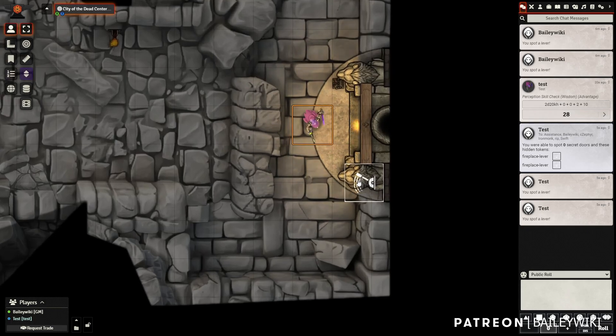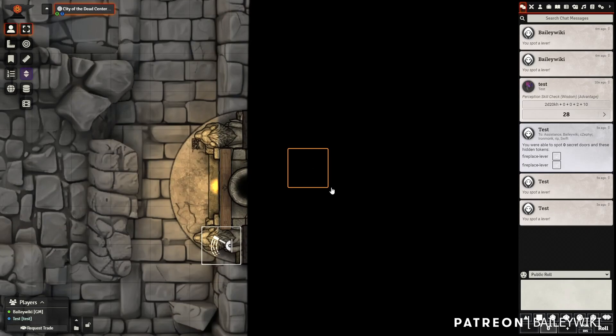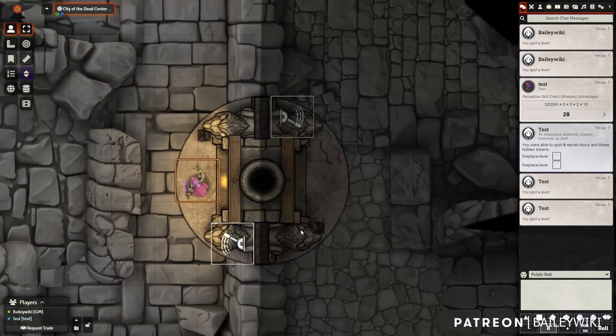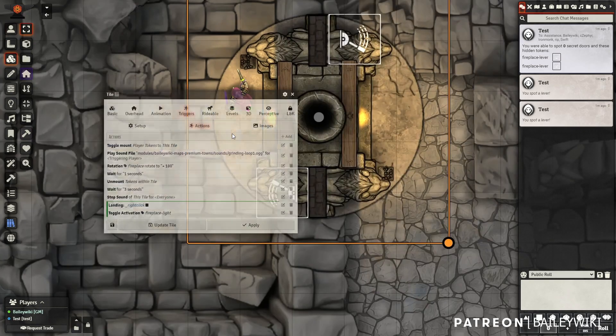I go ahead and say yes, and now in my player view this lever appears — and this time I can interact with it. If I do that, I end up on the other side of this rotating fireplace. Click it again and I get back to this side of it.